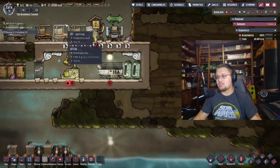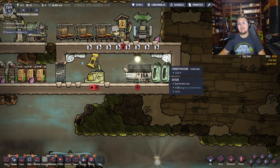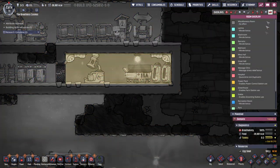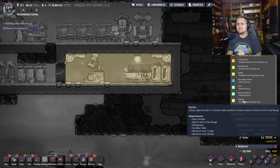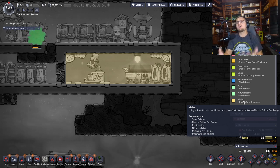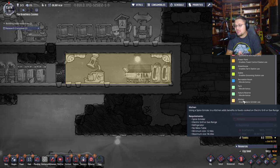Let's start with the kitchen. This is my kitchen — I went ahead and built it. It doesn't need the crown molding or the light, but I thought it made it look nice. To build one, you need a relatively small room — 12 up to 96 tiles. You'll also need a spice grinder, an electric grill or a gas range, a refrigerator, and make sure you don't add a mess table. I've added some decorations to increase the decoration score so dupes working here don't get a negative morale penalty for being in an ugly room.